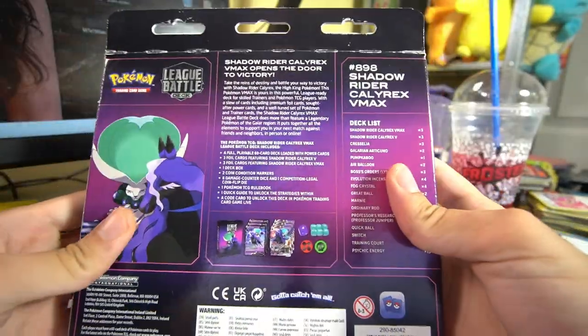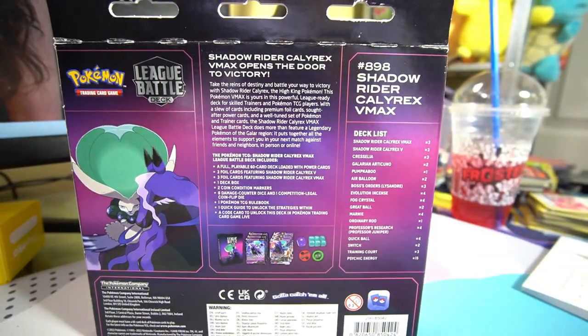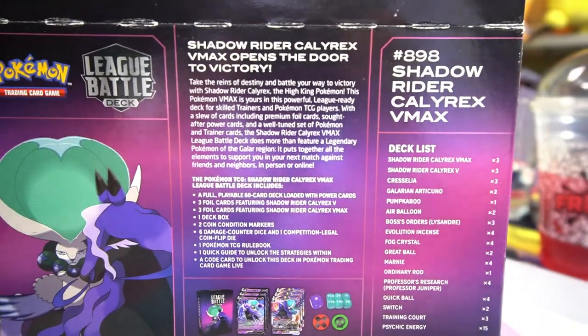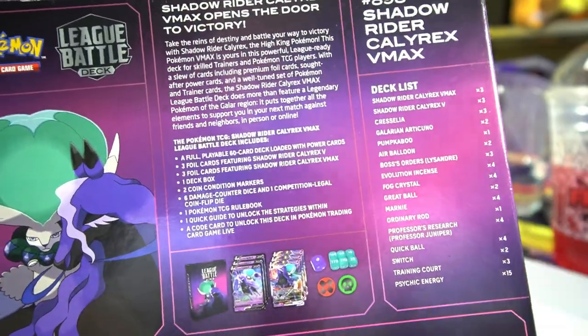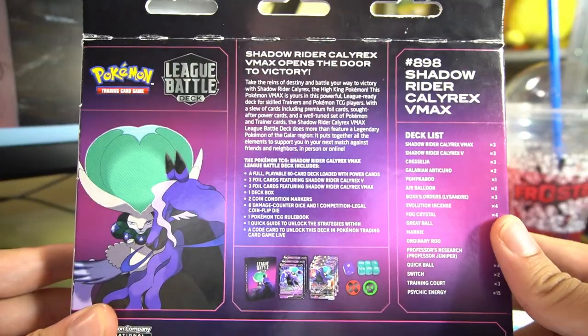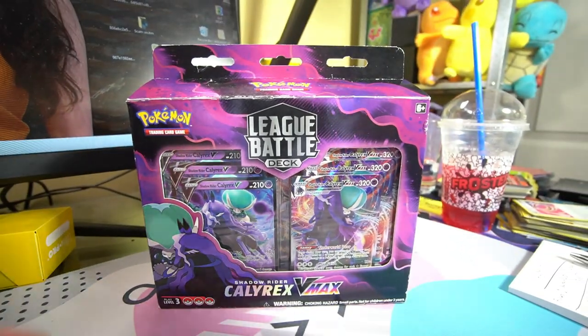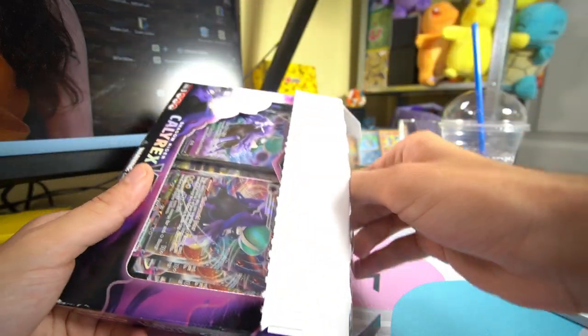Let's take a look at the back of this box real quick to show you guys what's on here. Feel free to pause and read if you'd like. It also has a full deck list and shows a little preview of everything included. All the contents for these decks will be exactly the same. Let's bust this thing open and show you guys exactly what is inside — and I love Shadow Rider Calyrex. It's one of my favorite Pokemon because it's just so cool and badass looking.